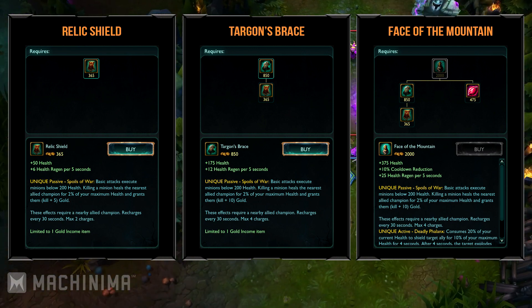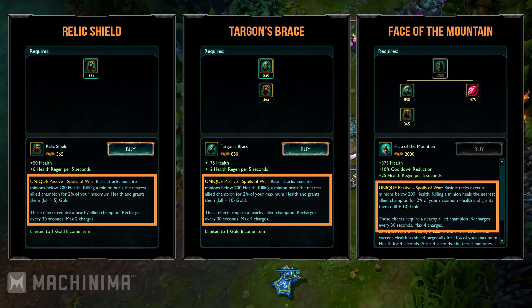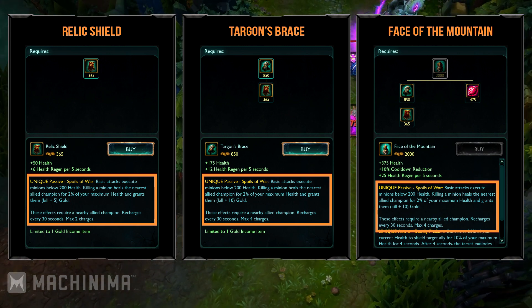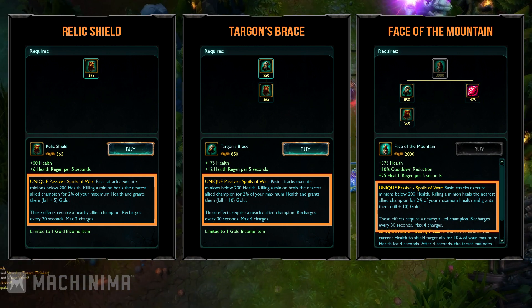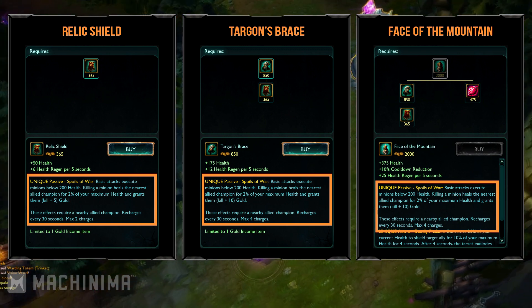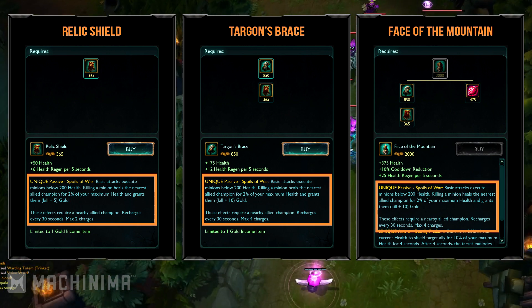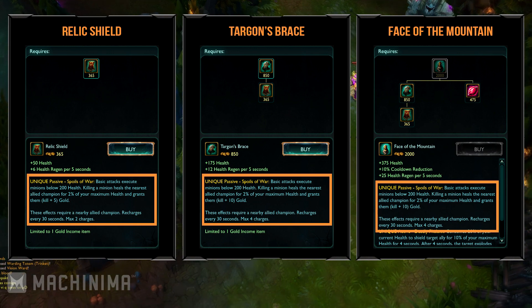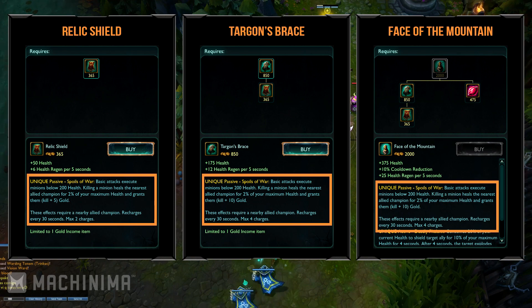The way Relic Shield grants gold is a little more complicated than the previous 2 items. Your basic attacks will execute minions below 200 health, and by killing a minion, you'll heal the nearest ally champion for 2% of your max HP and grant them the gold you gained from the last hit plus 5 gold. So both of you will get the gold from the last hit, but your AD carry will get a little something extra. This effect requires a nearby ally champion and recharges every 30 seconds with a maximum of 2 charges. By upgrading to Targon's Brace, the maximum charges increase to 4 and your AD carry gets an extra 10 gold instead of 5.